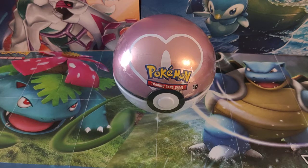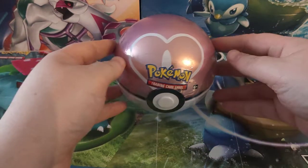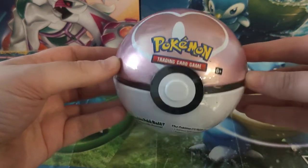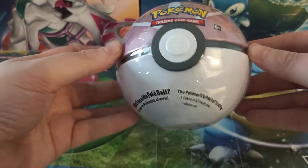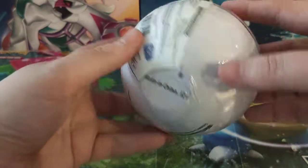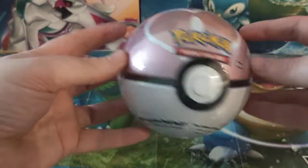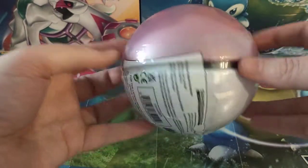Hello guys, hope you are all well. Josh here from Atomic Cards with another Pokemon opening. Today we are getting all romantic with a Love Ball. This is one of the new Poke Ball tins in Season 8 and this is a J21 code — so J21 Season 8 Love Ball.